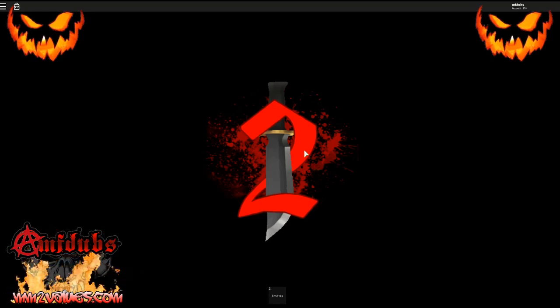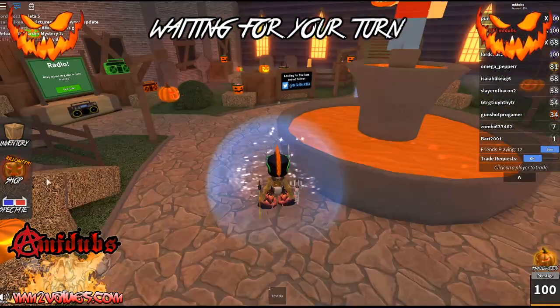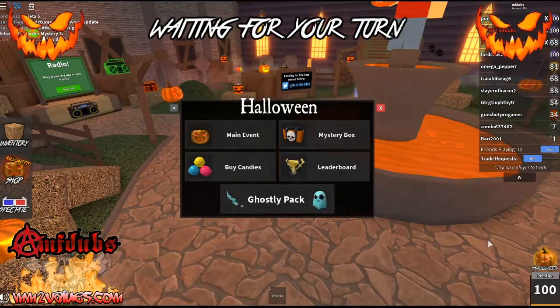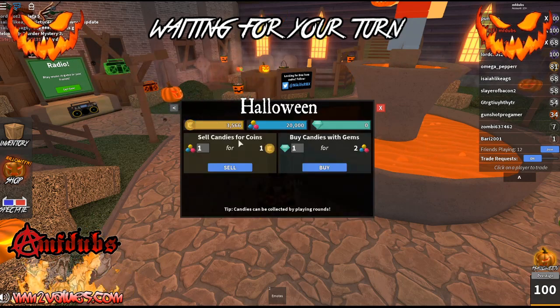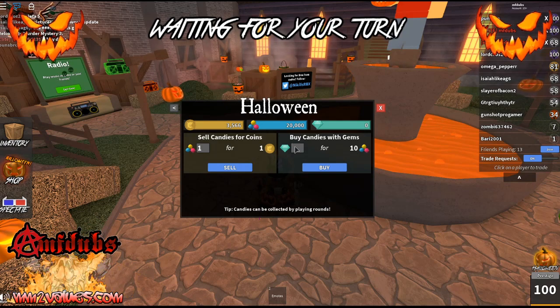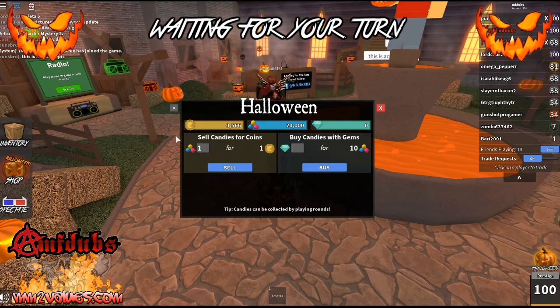Let me just go through here — if it puts me in a normal server... okay, good, I'm not in a normal server. Let's get back to this. You can buy candies, and you can do an exchange. So if you have gems, you can trade them — every gem is worth 10. You can trade candies for coins, but you can't do it the other way around.